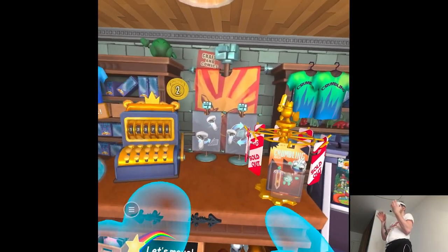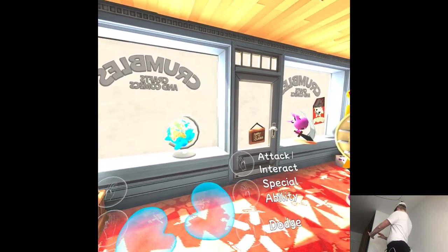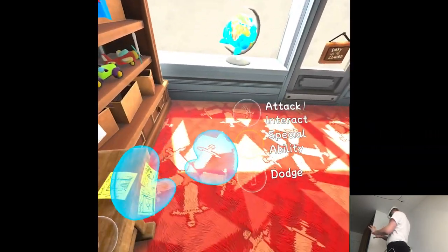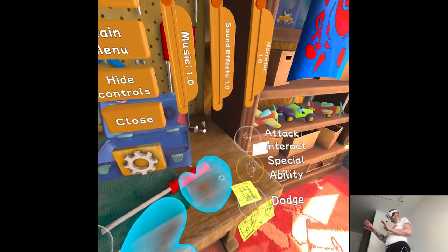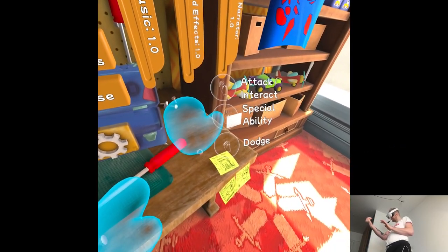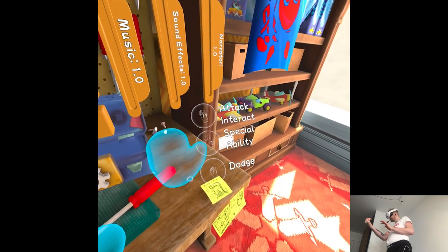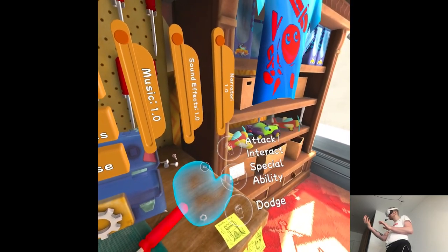I need to just close my thumb on my fingers. I can also summon the actual fighting controls — it's so hard to see it. So everything has to be facing me. Dodging is full fist, special ability you stretch the hand, and attack is pinch.